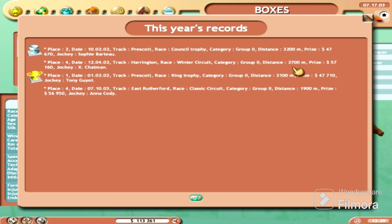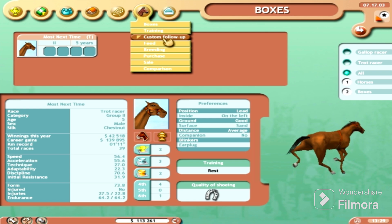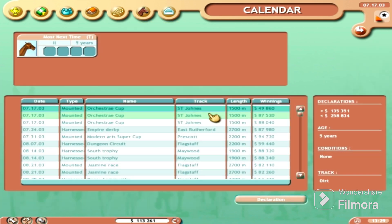He won at 3000 meters — that's insane. He finished second at 3200 meters. They said his distance is average, but he wants to run pretty long in this game. Those aren't average distances.